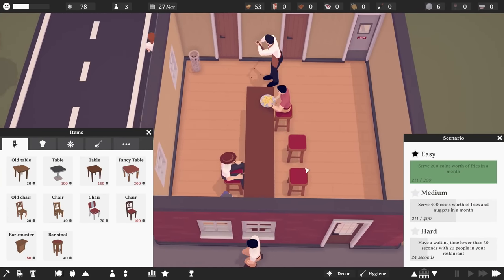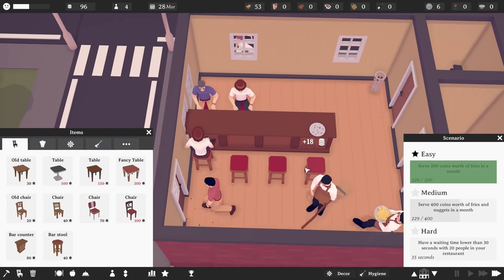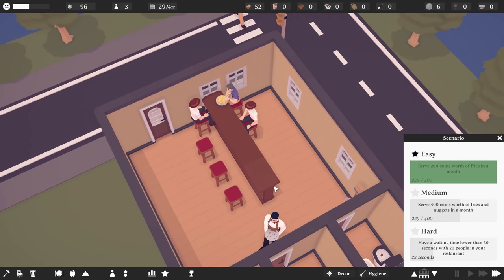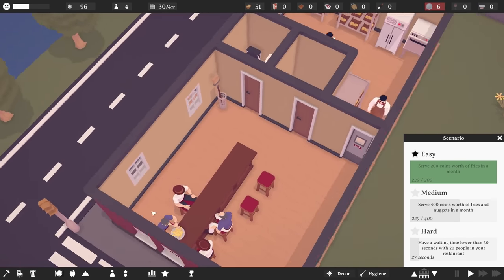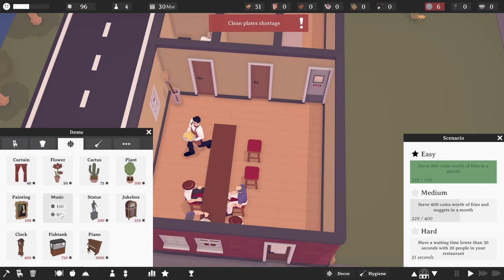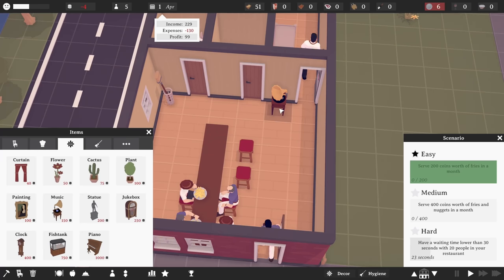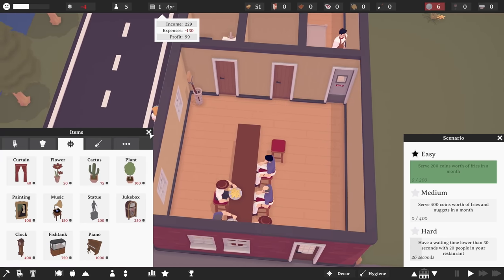We got the easy one done — fantastic! And yes, they can use both sides of the bar — that's actually brilliant news. I'd also love to get some music in here; it's a little pricey and I can't afford it right now, but I really want to.